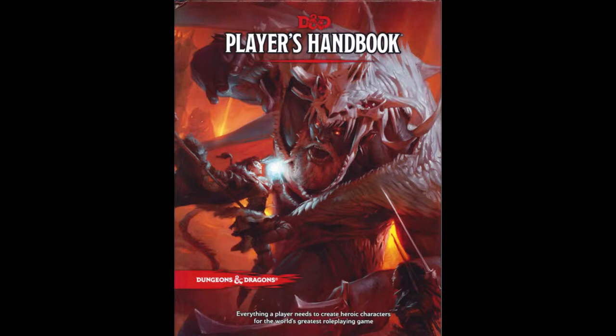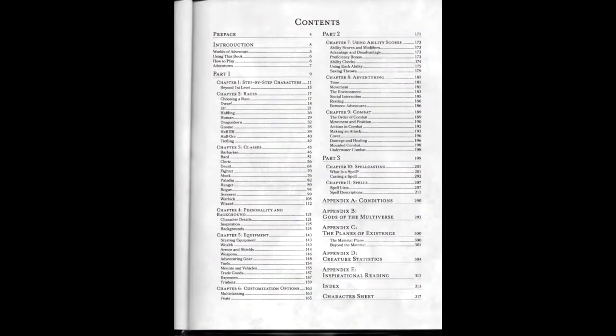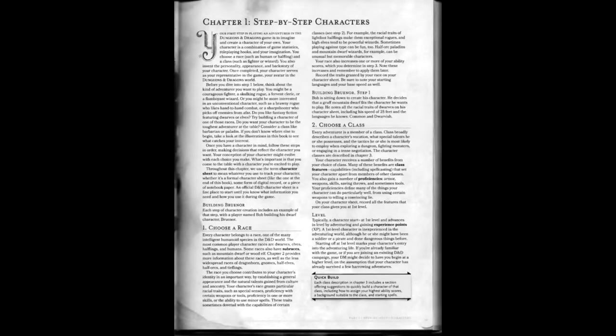The Player's Handbook is presented in three parts: Part 1 covers character creation, Part 2 covers the game's primary mechanics, and Part 3 covers spells. The remaining sections are a series of appendices covering miscellaneous information. Character creation is performed in four steps: ability scores, race, class, and background.